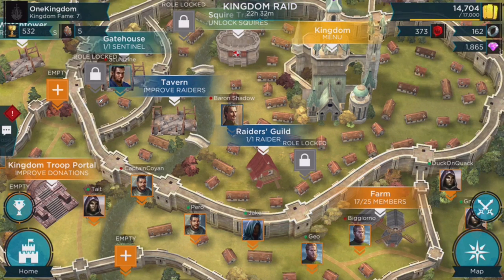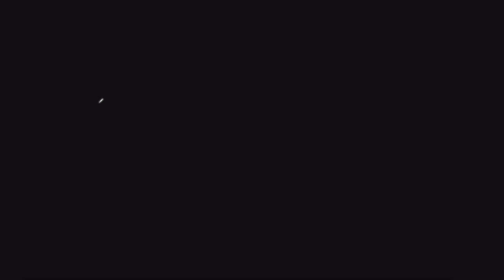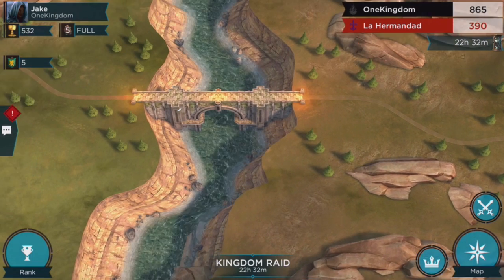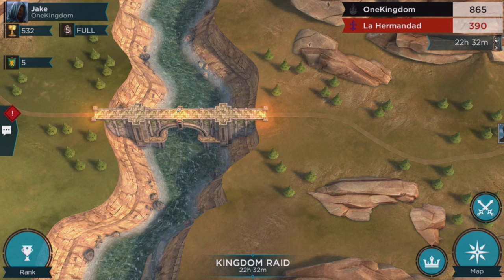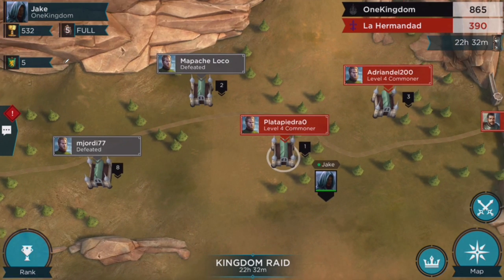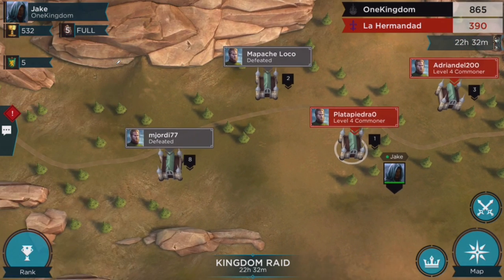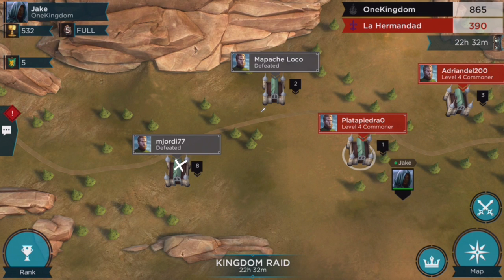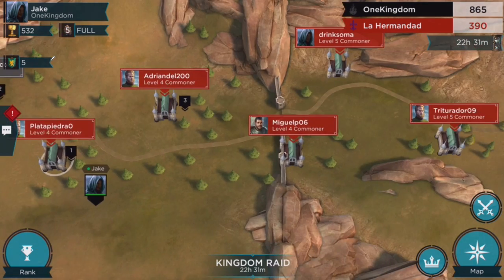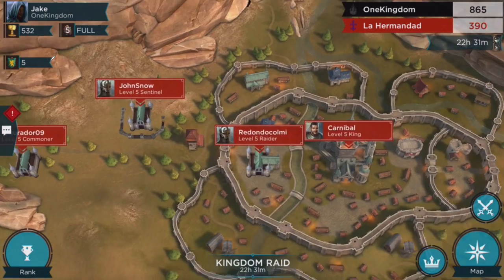You get kingdom fame and all that stuff, but the cool part is the kingdom battles. We decided to do one tonight so you guys can see it. We wanted to get into a kingdom battle and know what was going on before everyone joined, so we could help explain it. The first thing is you get to look at the entire map against who you're facing — we're going against 'Lot of Her Herman Died.' You work your way through: the first base you attack is this guy, beat him and move on, and so on all the way through.